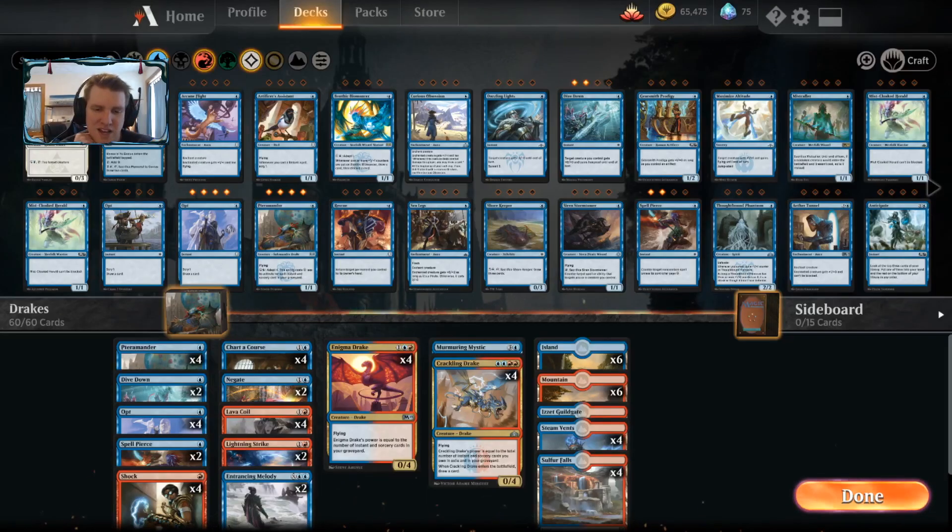Hello and welcome back to another day in the Arena, it's me CGB, and we're checking in on the color challenge. We have the Izzet color combination, and this is the deck I used to get to seven wins in the constructed event. It's a Drake's list with Enigma Drake and Crackling Drake. There are a few ways to build Drakes — this version throws all the Drakes in and protects them with cards like Dive Down and Spell Pierce.